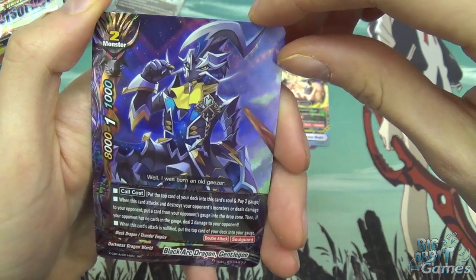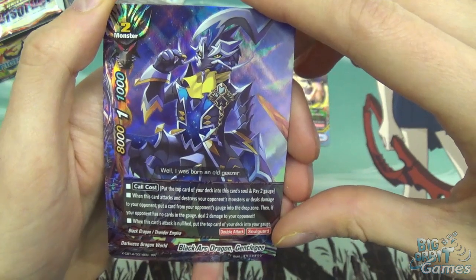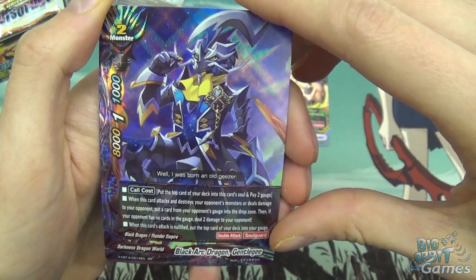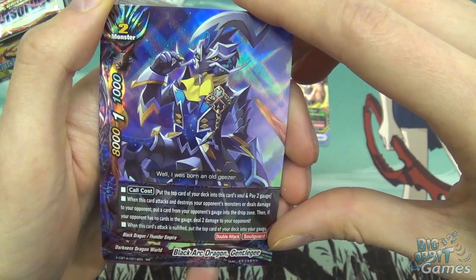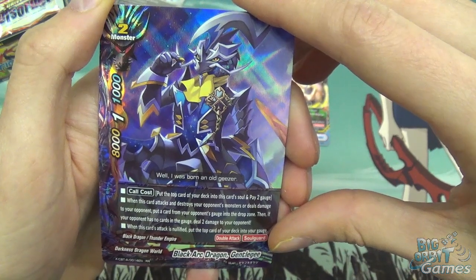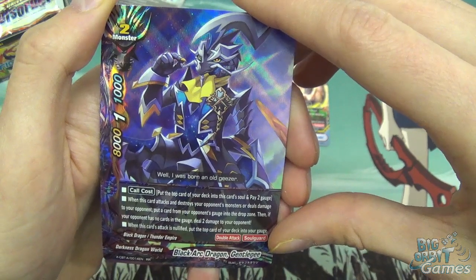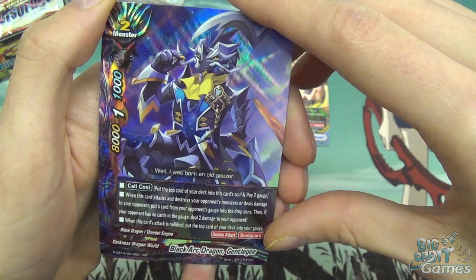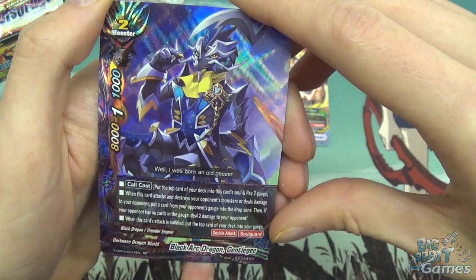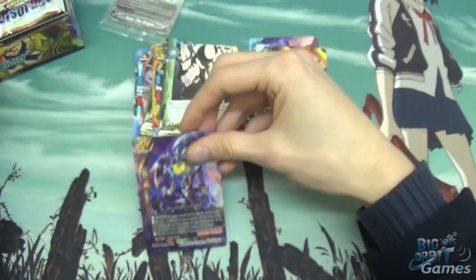The first double R is Black Arc Dragon Gentilegy — something like that. He has 8,000 attack, 1,000 defense, 1 critical, size 2 monster. Call cost: put the top card of your deck into this card's soul and pay 2 gauge. When this card's attack destroys your opponent's monsters or deals damage to your opponent, put a card from your opponent's gauge into the drop zone. Then, if your opponent has no cards in their gauge, deal 2 damage to your opponent. When this card's attack is nullified, put the top card of your deck into your gauge. He has double attack and soul guard, and he's also a Thunder Empire card.